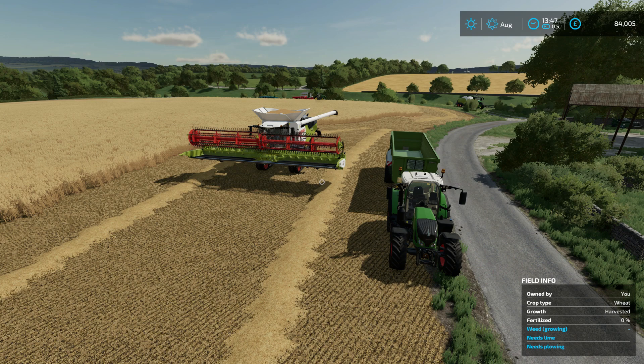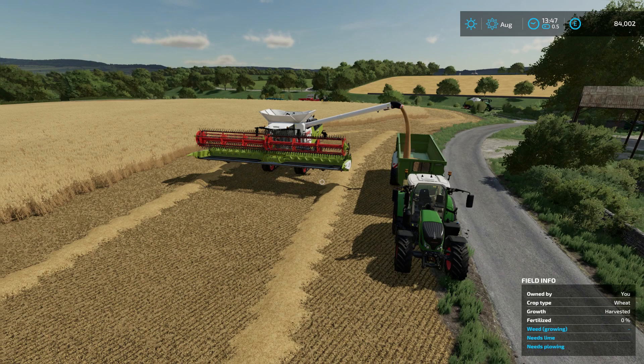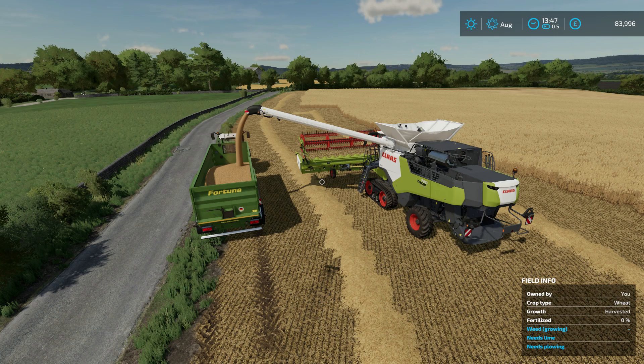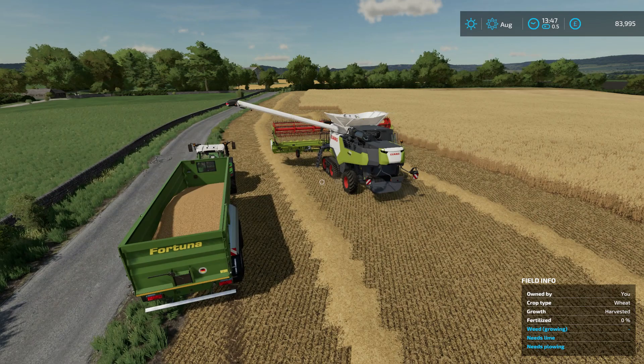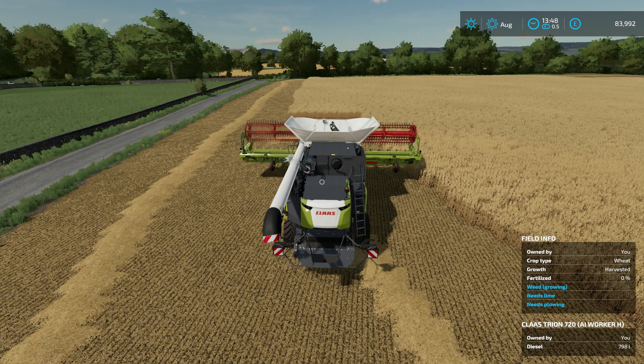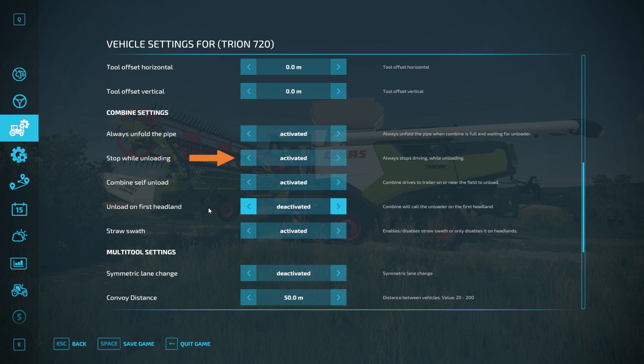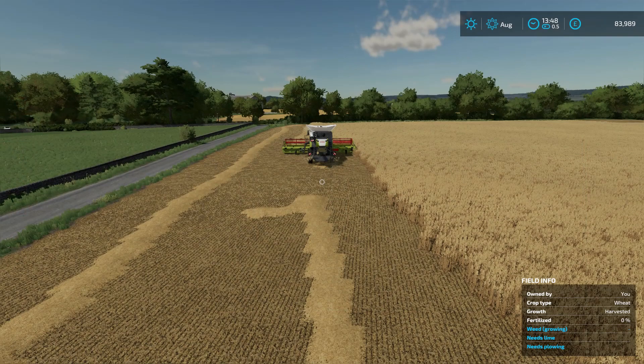I'm not linked into AutoDrive or anything - I purely wanted to demonstrate the Courseplay elements. It's nice to run the grain cart yourself and keep an eye on how the field is progressing. The unload is completed, off he goes, the unloading auger folds back in and he'll go back and pick up the work where he left off. If you want to unload the combine yourself, just deactivate 'stop while unloading' so the combine carries on moving and you can unload on the move.